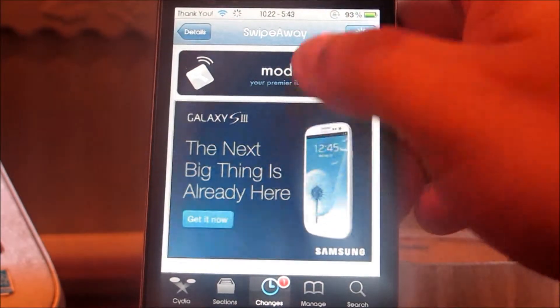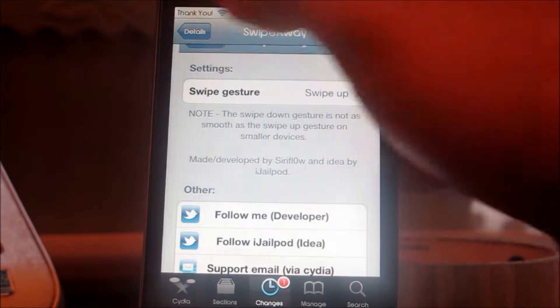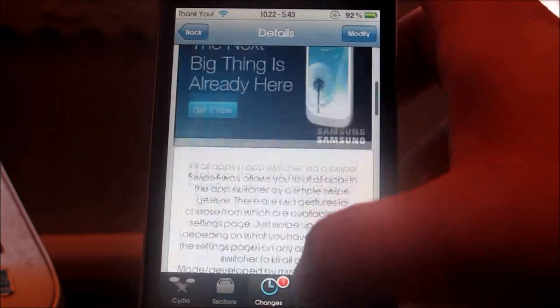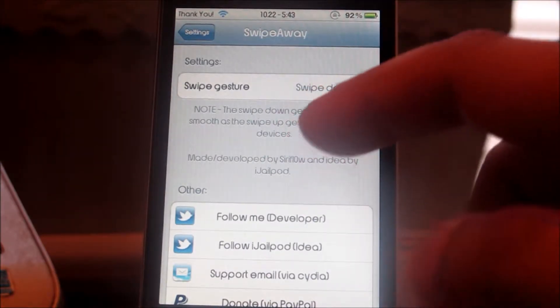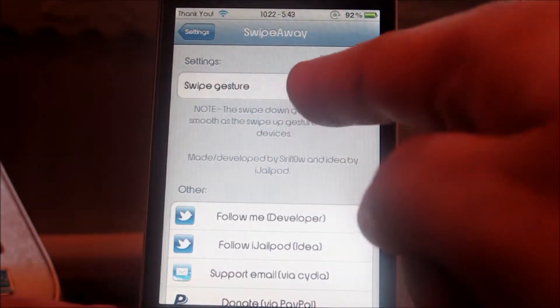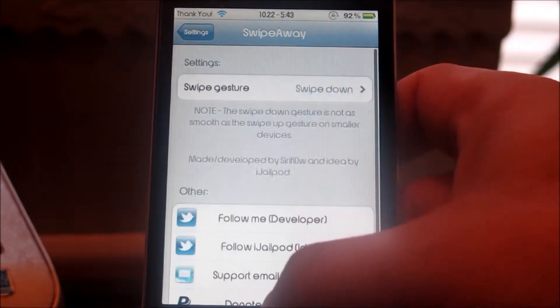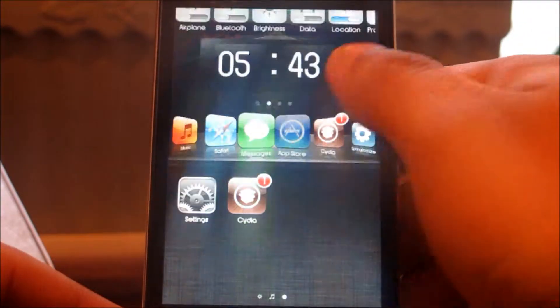So let's go to the settings panel. You can see this is the settings panel for Swipe Away, and you have swipe gesture options — swiping down or up, just twice over the app.